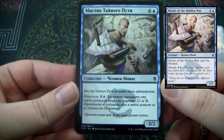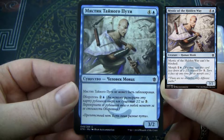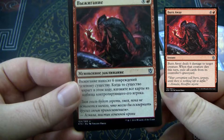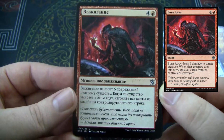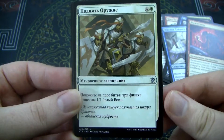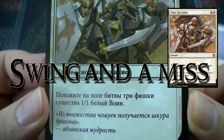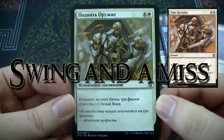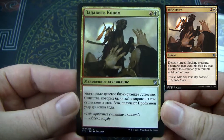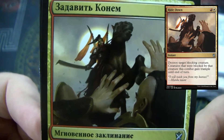We have this dude — he's got morph and hexproof, I believe. Alright, so our first uncommon. I don't really recognize it. Ooh, this gives you some 1/1s — 1/1 warrior tokens, probably. Oh, this is like Trample Over. I can't remember its effect exactly. Maybe it's Ride Down? Something like that.